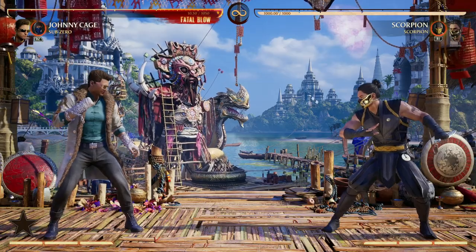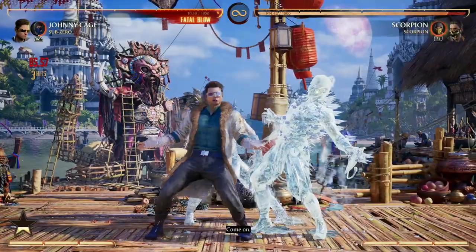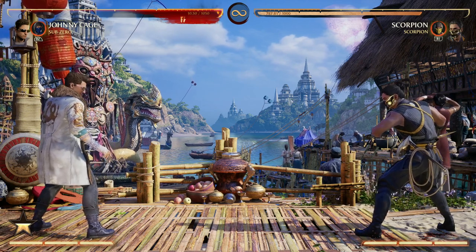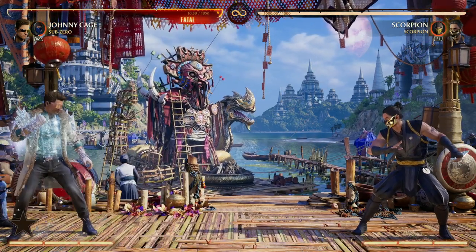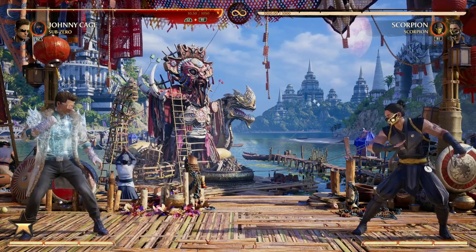The same tactics apply to using Sub-Zero as a cameo as well — freezing our opponent, going in with the hype gauge, and then continuing the pressure. We were able to get our hype gauge up and continue the combo before our opponent was even unfrozen. It's a very simple and easy way to get your hype gauge up as fast as possible. Plus, cameo Sub-Zero makes you projectile invulnerable, allowing you that time to get your hype gauge up without the fear of being zoned out.